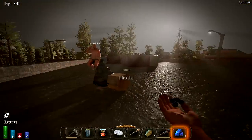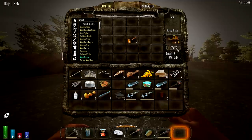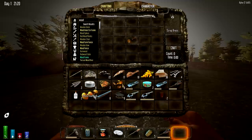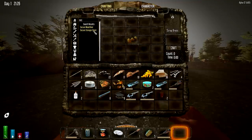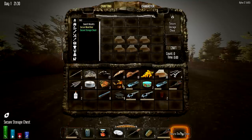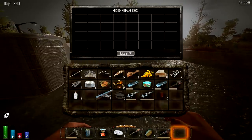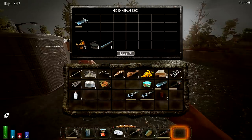All right, we're going to set up base in this town. What I'm going to do is make a secure chest - I've already got some stuff. I've got some .44 mag frames, I've got shotgun receivers, so we're on our way to building some weapons. I can make iron arrows with this arrowhead. I'm going to break down my scrap. I need a secure wood chest.